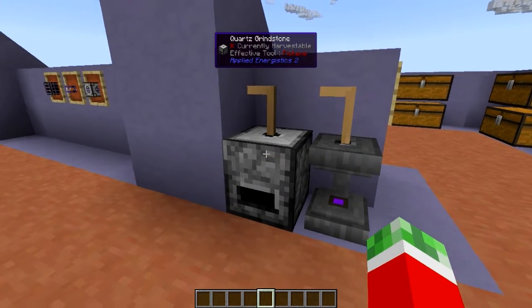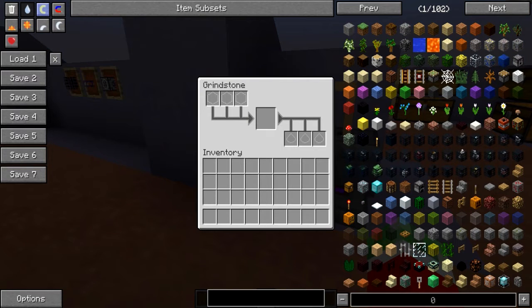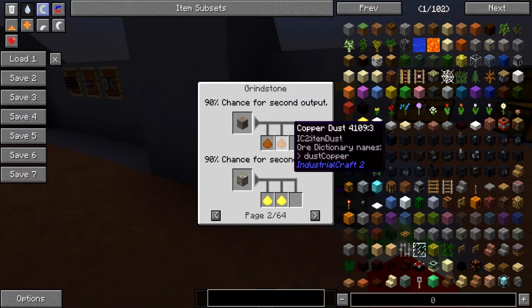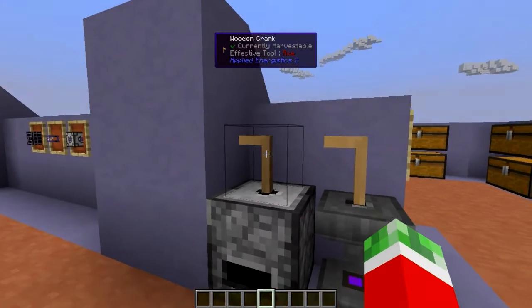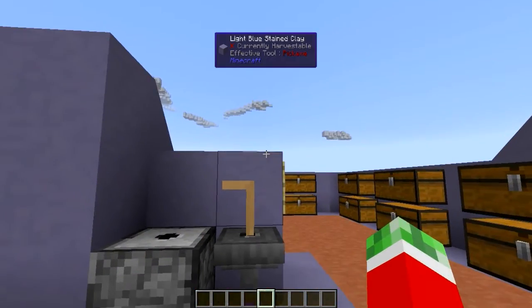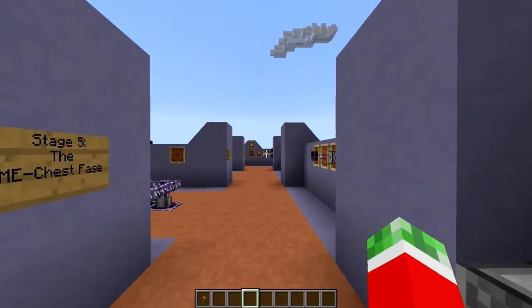Next up is something I really should have mentioned in the first episode, which is the quartz grindstone. The quartz grindstone is a tool that allows you to pretty much pulverize your items with the cost of some manual labor. Looking at the recipes, you can see for most basic stuff you have at least a 100% chance to get a regular output, but for things like ores you also have a 90% chance to double it. Do keep in mind that trying to spin the wooden crank when it doesn't have a use in the quartz grindstone will eventually break it. This is a cool way to get quartz dust early on.